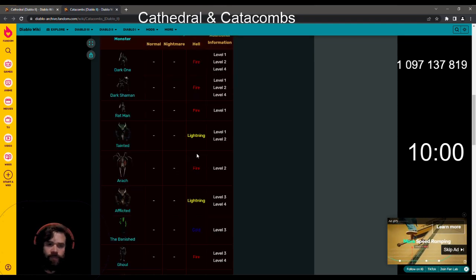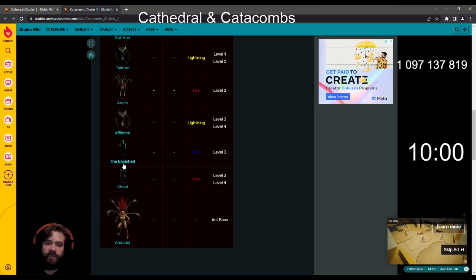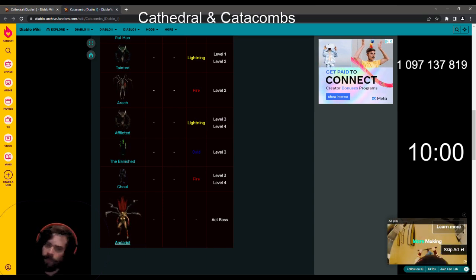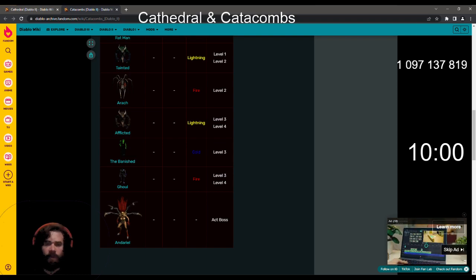But a decent amount of packs with Dark One, Dark Shaman, Ratman, Tentep, Arak, Athlete, a few Banished Shell on level 3 — not a lot of them — plenty of gold, and all the Super Uniques at the end on level 4.